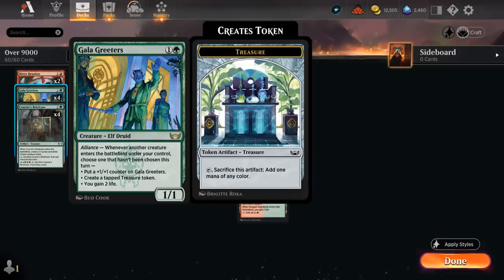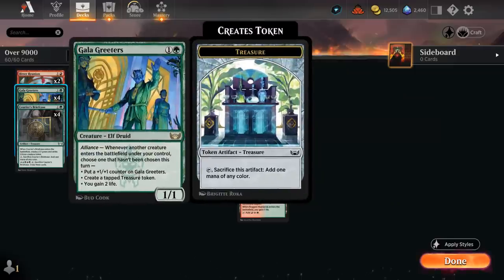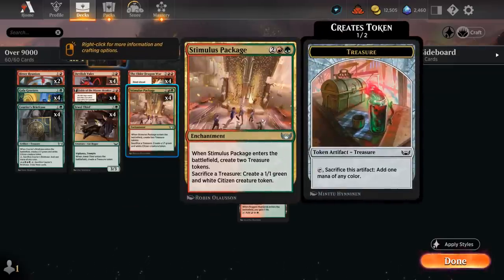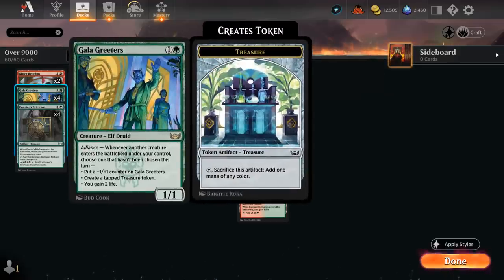One of the main treasure generators is Gala Greeters, a two-mana 1/1 with Alliance. Whenever another creature enters the battlefield under our control, we can choose one of three modes not yet chosen this turn: putting a +1/+1 counter on it, creating a tapped treasure token, or gaining two life. The fun part about Stimulus Package is that we can sacrifice tapped treasure tokens to it — so it doesn't matter that Greeters' tokens come in tapped. We can still sacrifice them to generate 1/1 tokens, and that's also a great way to trigger Gala Greeters during the opponent's turn.